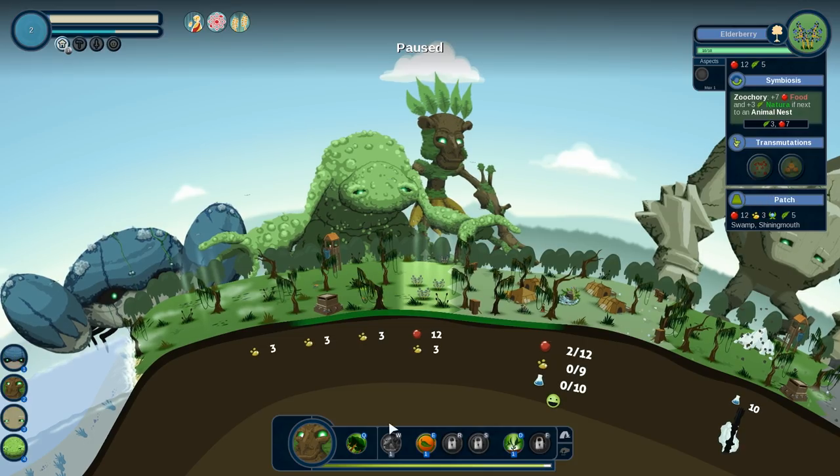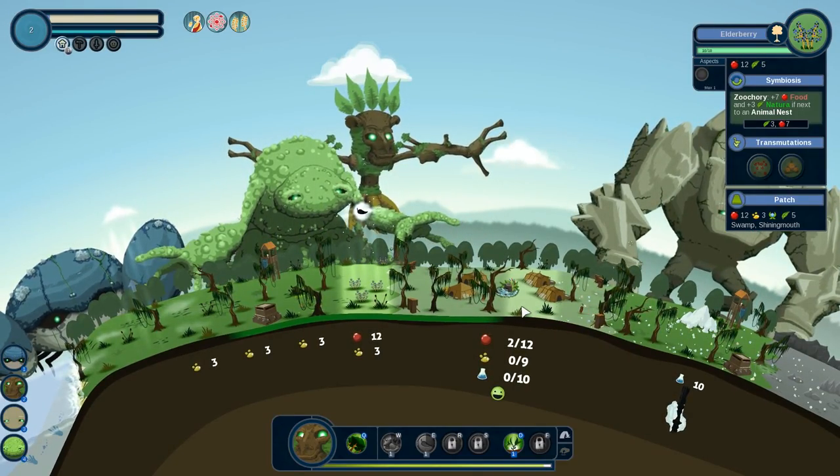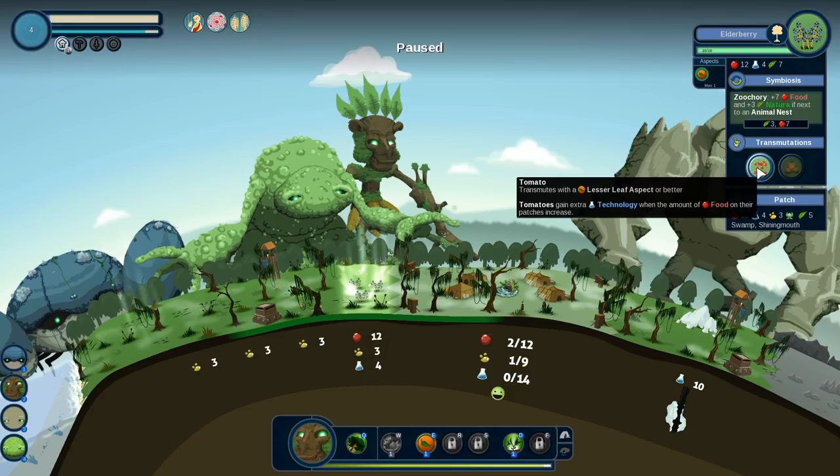We want to do a leaf aspect — let's grab a leaf aspect. Even if you didn't want to do a transmutation, just by adding an aspect you're going to boost the abilities of this thing. We're going to use the aspect and see what happens. It already gained plus four technology, so I could leave this here and it's going to be fine — it will just be producing four extra technology.